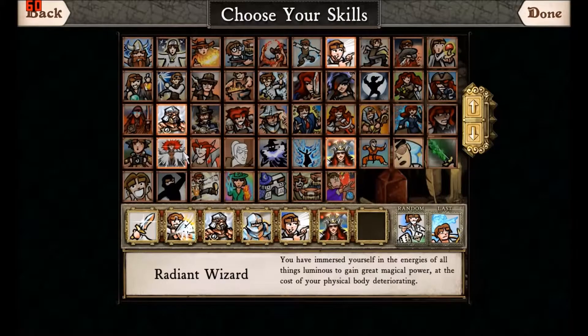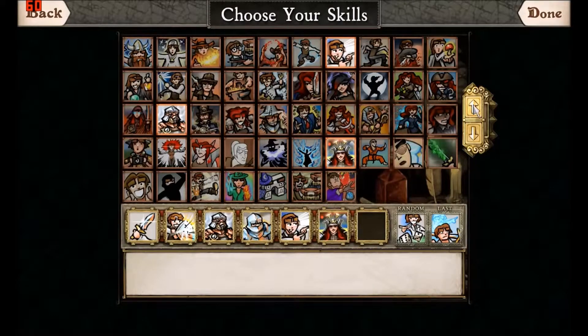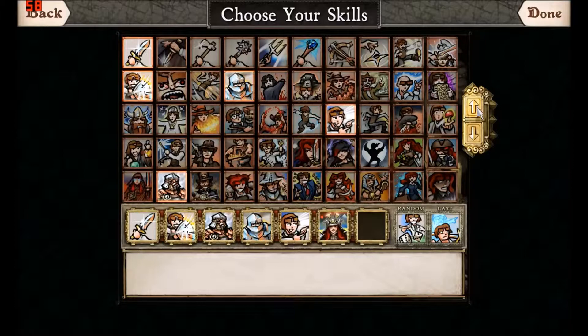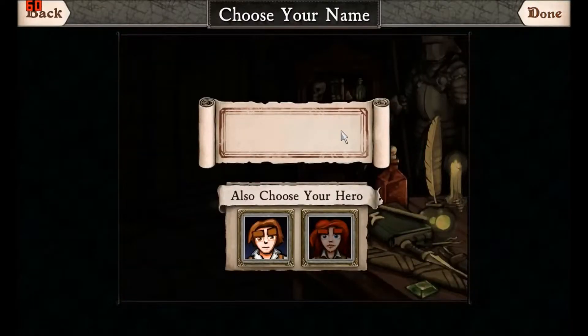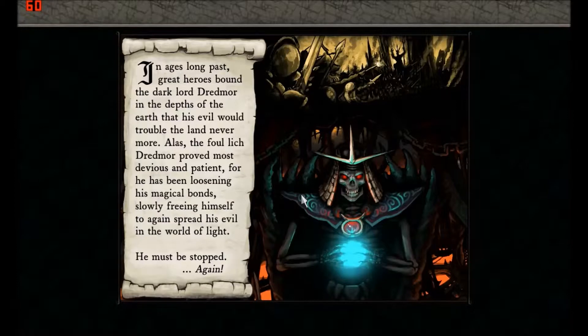I like the communist class — there are a lot of weird classes. The build I did here is a more physically based and defensively based class. I like to play tanky characters, so that's why I picked this one. The first time through I tried using the random feature to pick a random set of skills and it didn't work out very well — I died very quickly.